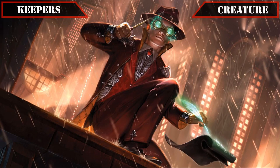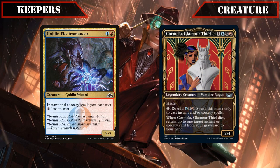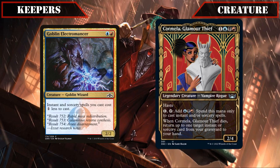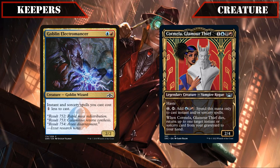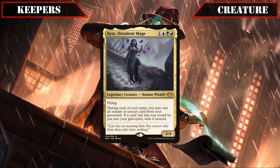Moving away from sacrifice fodder and on to spell payoffs, both Goblin Electromancer and Carmilla Glamour Thief make the cut for their ability to help us cast our instants and sorceries — the former by reducing their cost and the latter by ramping us and even tacking some spell recursion upon death — which speeds up our spell slinging playstyle and who, at worst, we can still sacrifice to Anhelo if we have no other targets. And finally, our last creature holdover is Kess Dissident Mage, who effectively lets us flash back an instant or sorcery spell from our graveyard on our turns, making her a potent and repeatable source of spell recursion for no additional cost, which lets us get even more mileage out of our spells.